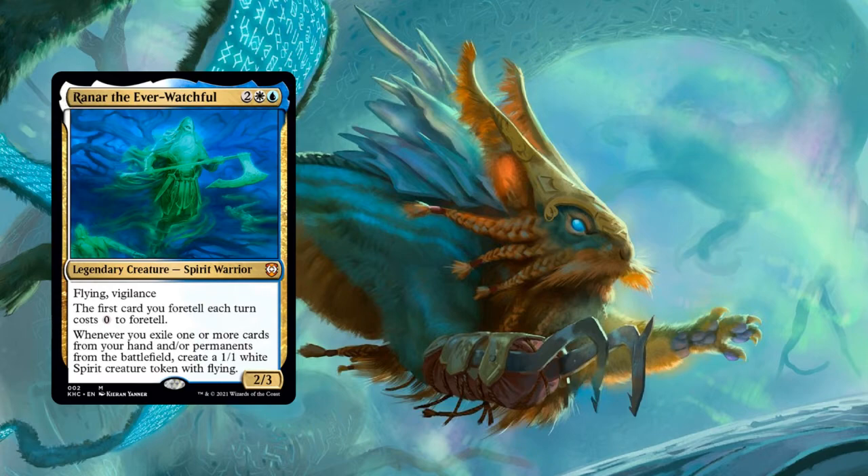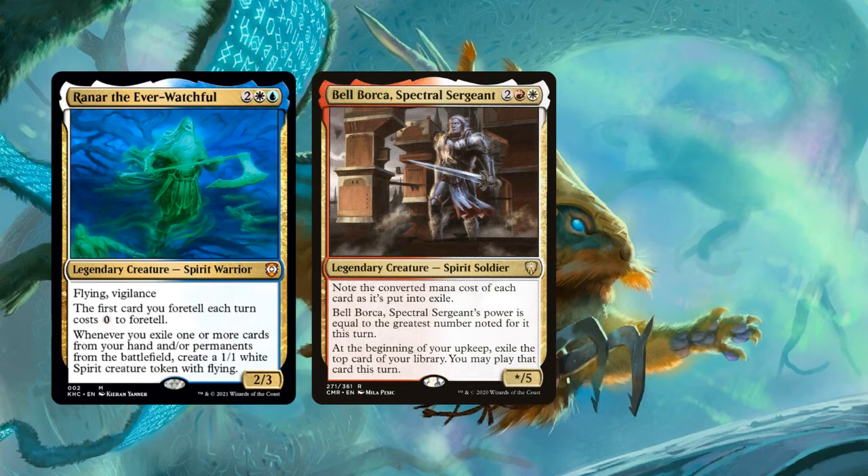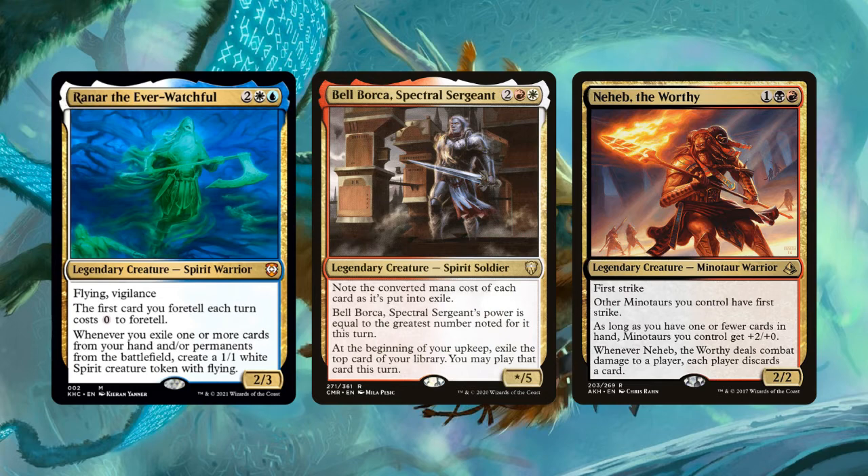We recently got another Exile Matters commander in Bel Borka Spectral Sergeant from Commander Legends, but note that Foretell cards will not work with this commander. Bel Borka gets power equal to the greatest CMC of cards that have been put into exile this turn, but since Foretell cards are placed into exile face down, they don't technically have a mana cost while they're in exile, so Bel Borka won't see them. But you could play around with Foretell in a discard deck like Neheb the Worthy, by emptying your hand to Foretell effects while your opponents have to actually discard.